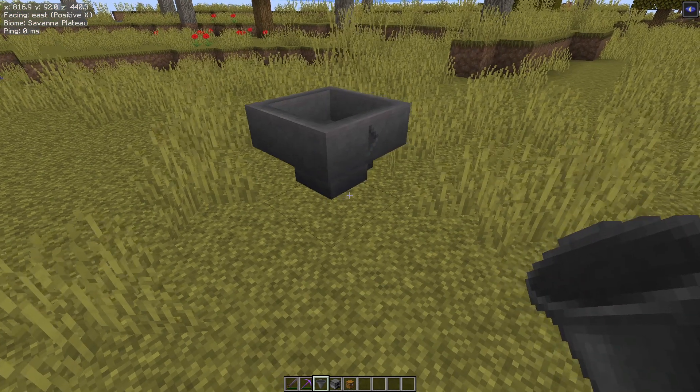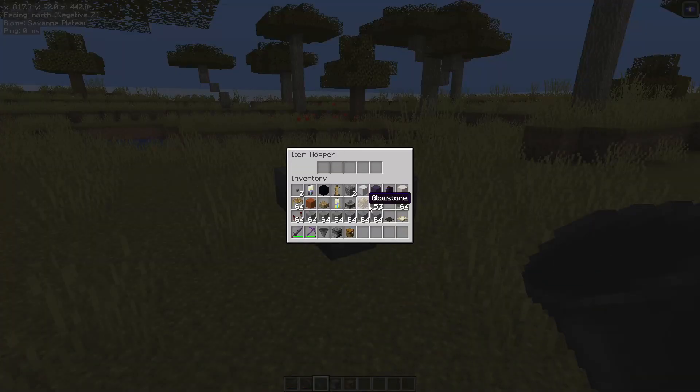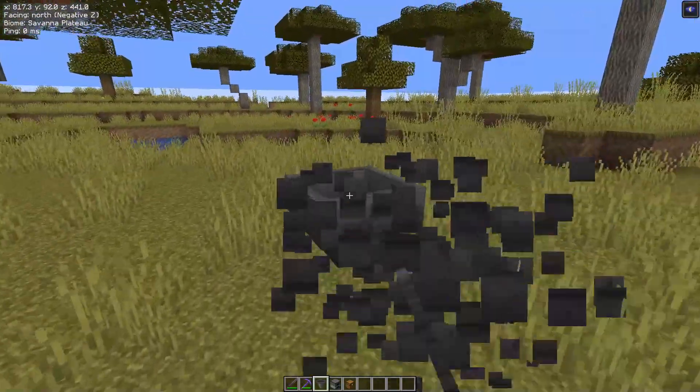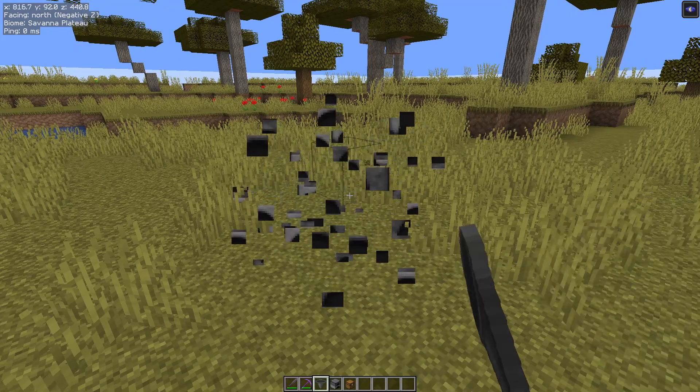If I put this hopper down and I now want to place another hopper going into that and I right click, it doesn't work — it opens up the item hopper inventory. To place it you have to sneak and then right click. If you're placing large numbers of hoppers or doing it into furnaces, you have the same problem.